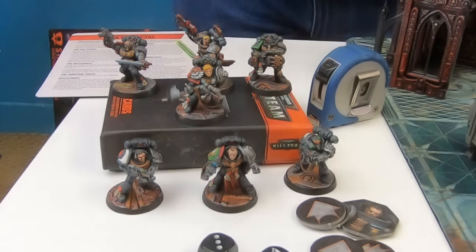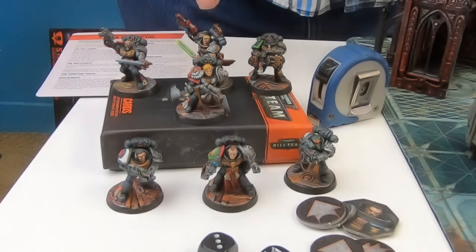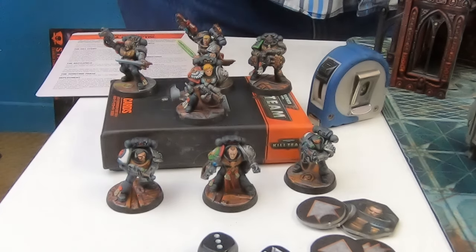In Kill Team you build a master roster of 20 heroes, give them names, give them custom equipment, and make them really cool. When you play, you choose from that list of 20 the people that meet a points value preset by both players to represent the force dedicated to this scenario. Today I'm playing a force of about seven Death Watch Space Marines from different chapters with different specialties. This is my Kill Team.